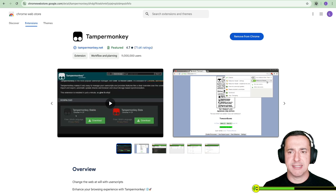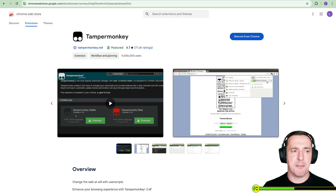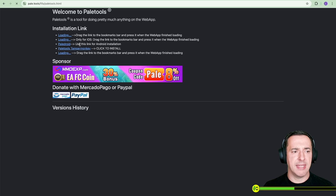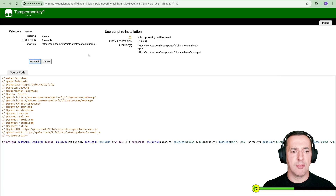Once you've installed Tampermonkey, what you should have in your extensions bar is Tampermonkey. You then want to go back to Pale Tools and install the Tampermonkey version — the link for the desktop and iOS version. So Pale Tools here, and then it will lead you to this. The one that we're interested in is Pale Tools Tampermonkey. Click to install. I've already got it installed, so you can see it says reinstall.